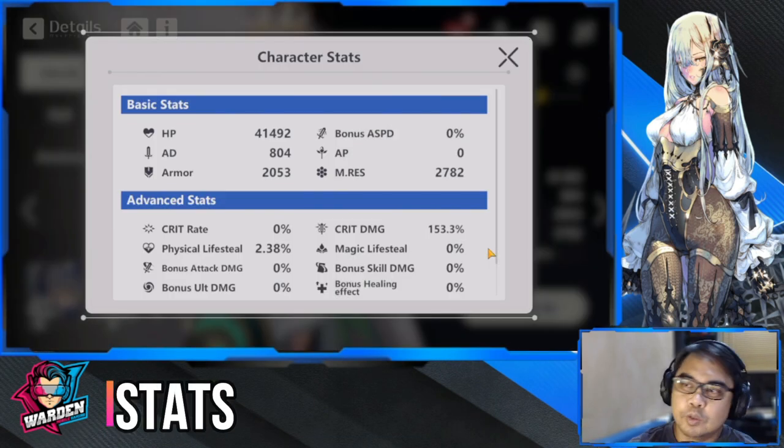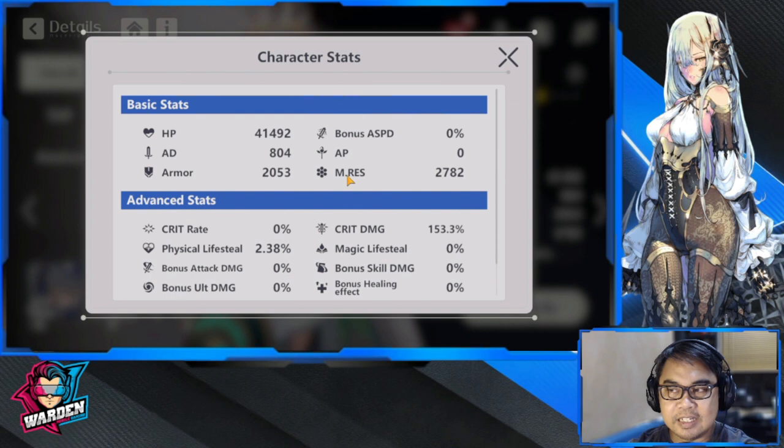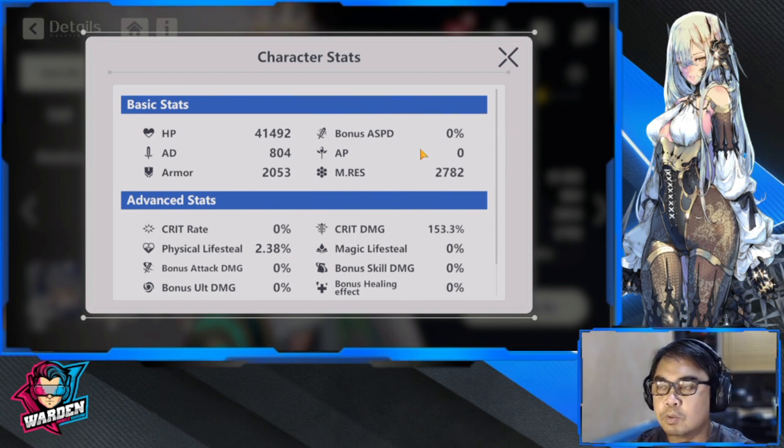To start off, we'll be discussing Caesar's stats. Stats to prioritize: number one is M Resistance, because this plays a lot into her skills — I think three of her skills are actually dependent on this. Number two is AD, depending on which active skill you're activating. Number three is HP, and the last would be Arbor.